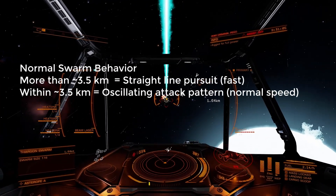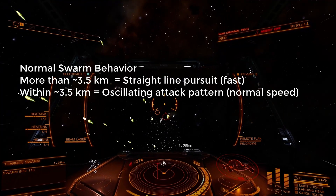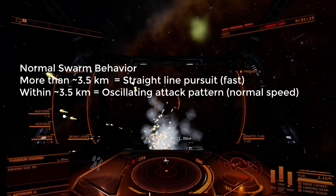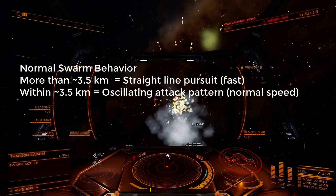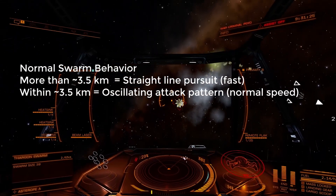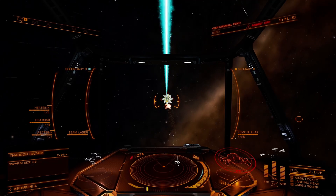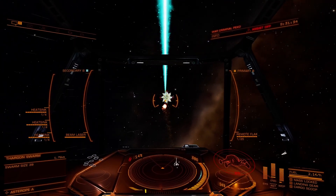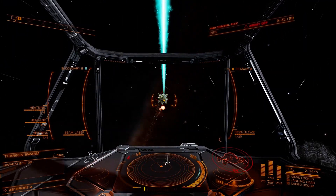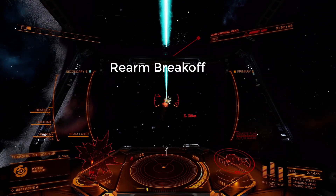You also probably noticed the swarm doesn't move directly at you the entire reverse key, so let's look at standard swarm movement behavior. Swarms have two distinct movement patterns based on your distance from them. At more than around 3.5km away, they will pursue you in a straight line at high speed. When you're within 3.5km, they'll slow down to their normal speed and begin an oscillating attack pattern. The closer you are, the less extreme the side-to-side movement is, so it can be beneficial to get closer if you're having difficulty aiming. Like interceptors, swarms will periodically break off during their attack patterns to rearm.